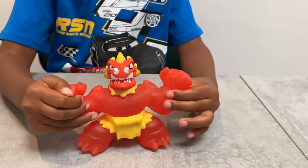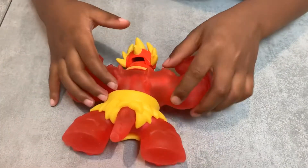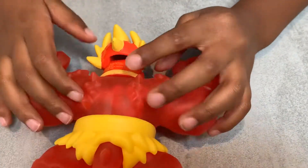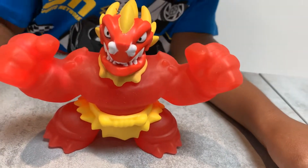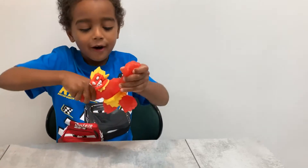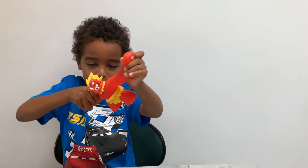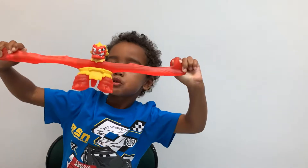Look at his big muscles. Look at his hair. And look at his spikes on the back. He's got a little sword and a little necklace. Let's stretch it. Look at my hands around him. Look at Blazegon, girls!